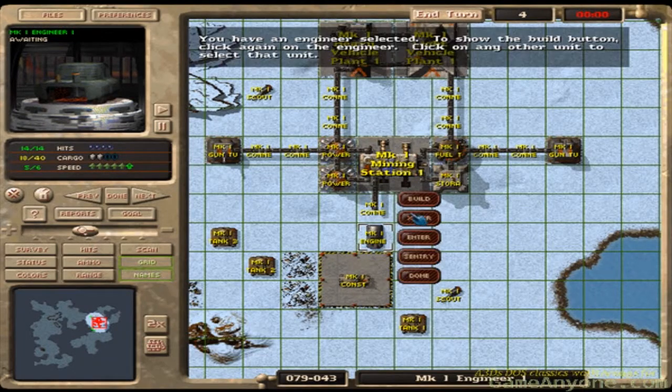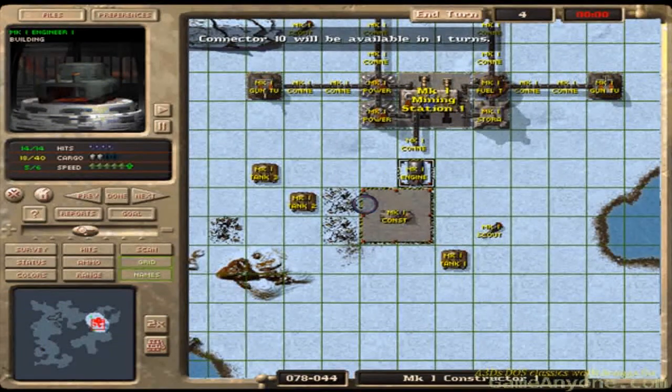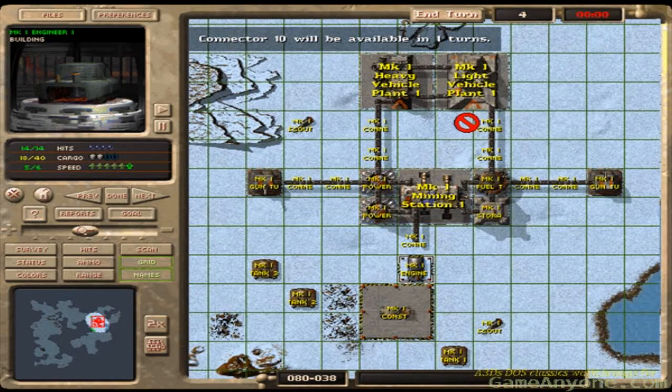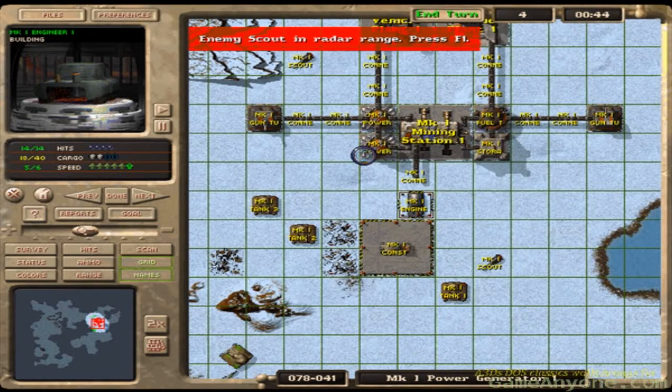I have to build a second connector in two rounds, because the resources inside the vehicle are low. Then I think I'll build another gun turret here.